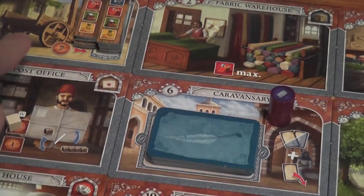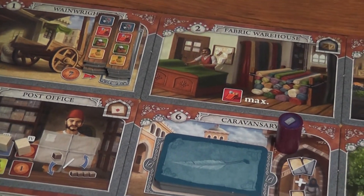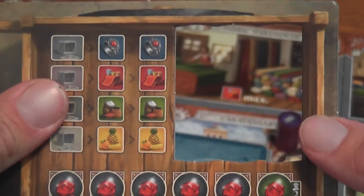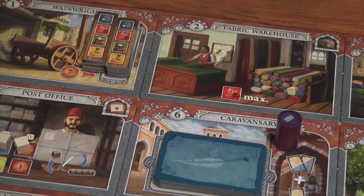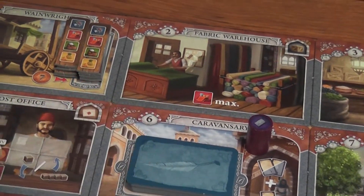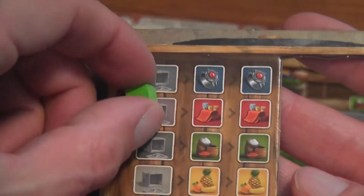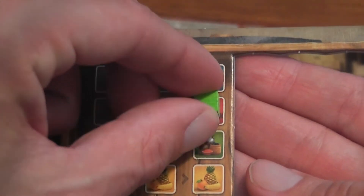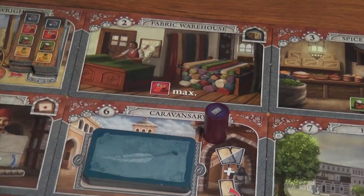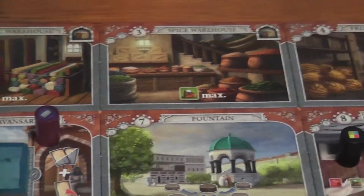At one location, if you spend seven liras you can purchase an extension for your wheelbarrow. If you purchase three extensions — filling your wheelbarrow to maximum capacity — you get a free ruby, which is one of the ways to acquire rubies. At the fabric warehouse you acquire fabric resources, moving your red cube to the rightmost space on your wheelbarrow track. Similarly, the spice warehouse loads you up on spices, and a third location — the fruit warehouse — loads you up on fruit.